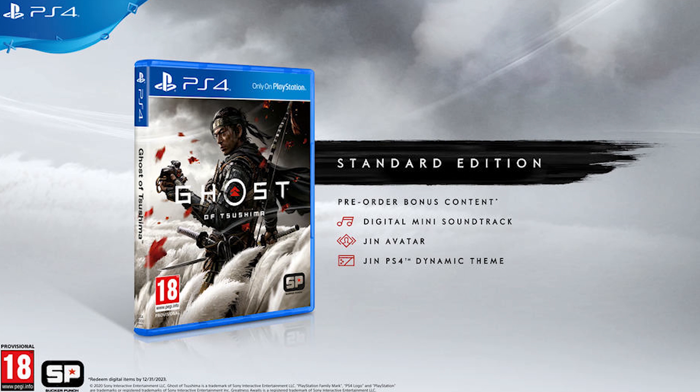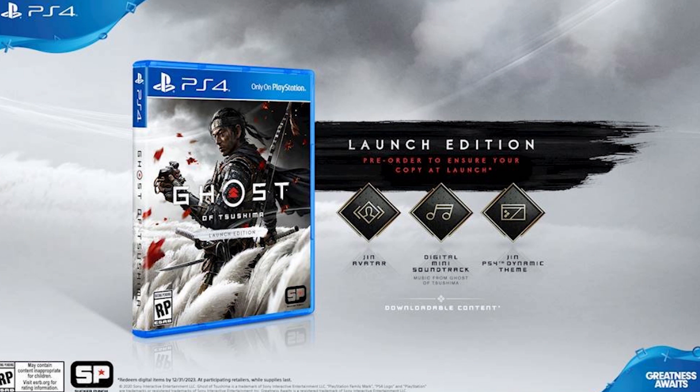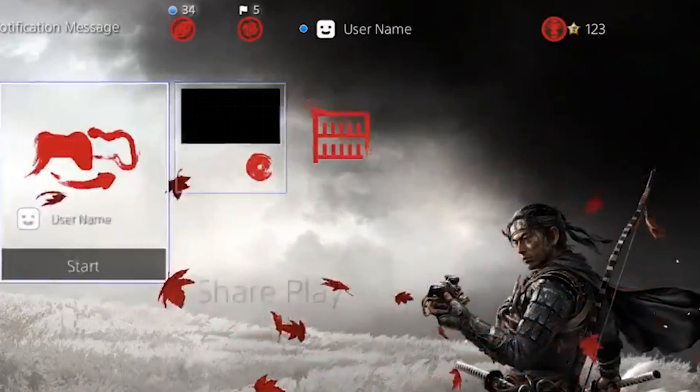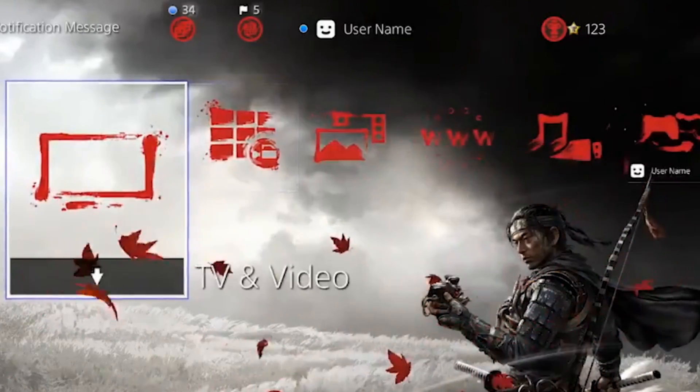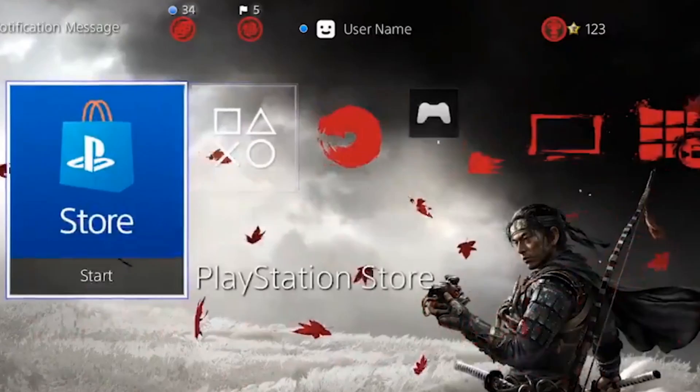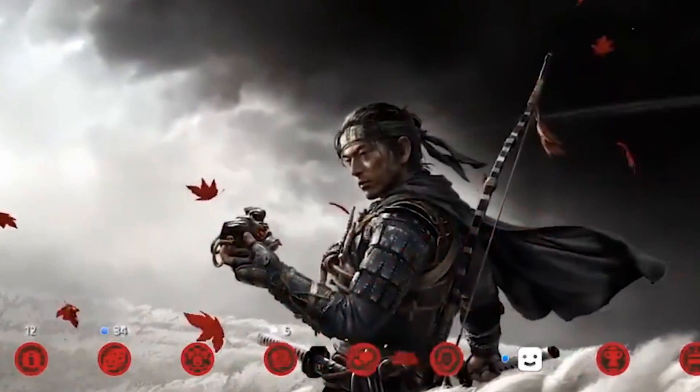For ordering the standard version of Ghost of Tsushima you will get the digital mini soundtrack, a Jin avatar, and the Jin PS4 dynamic theme. This is available almost everywhere as it's the standard pre-order bonus. There is also a launch edition in North America, but it's the exact same thing — the avatar, the soundtrack, and the dynamic PS4 theme. Sucker Punch games have been very kind and released the dynamic theme in advance, which is really nice so you can make up your mind before buying.